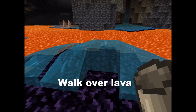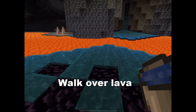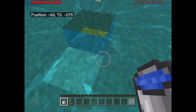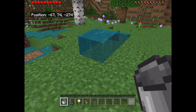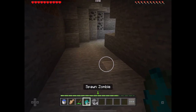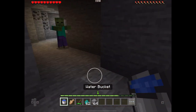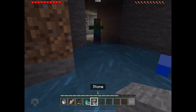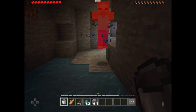Thirdly, it helps you walk over lava, creating obsidian. Fourth, it puts out fires — whether you're on fire, your house is on fire, or the grass is on fire. Then, it's also a mob repellent. And don't only think of zombies — endermen too, as they're afraid of the water. And just like that, you can hit them with a bucket. It's fun!